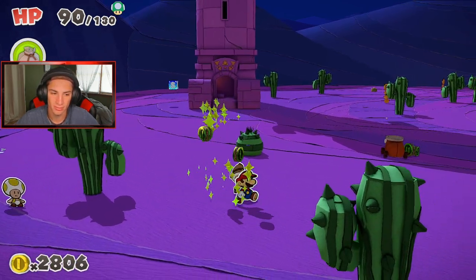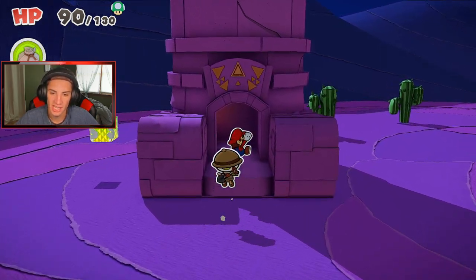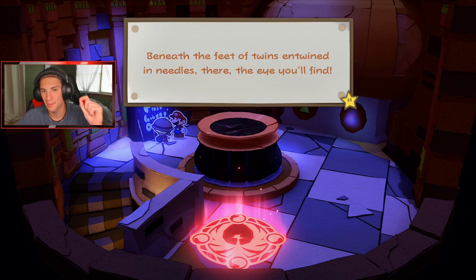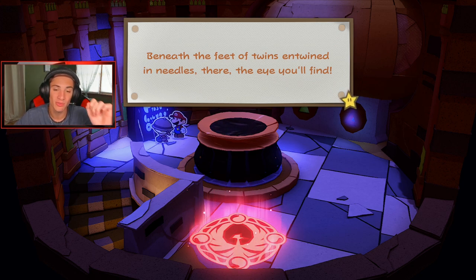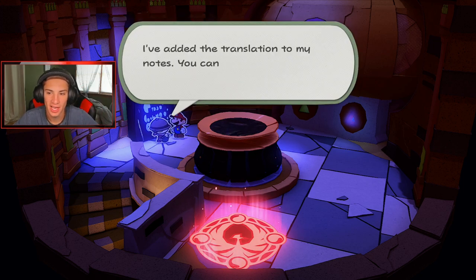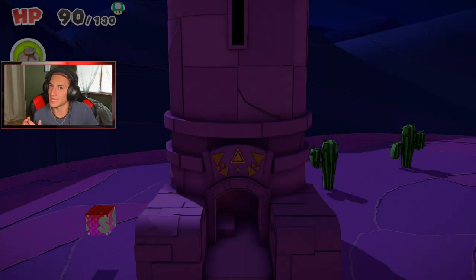Over 300 gold — that's beautiful! I can just take the express and walk myself over this way to the next tower. I gotta read the ancient text, and in order to find the jewel for this place, let's get it. By the way guys, streams are starting next week — we're doing some Fall Guys, hope you guys are hyped, hit that bell button and turn on those notifications. We read this shrine right here and it says: 'Beneath the feet of twins entwined in needles, there the eye you'll find.' Twins entwined in needles — cactuses! Twin cactuses!